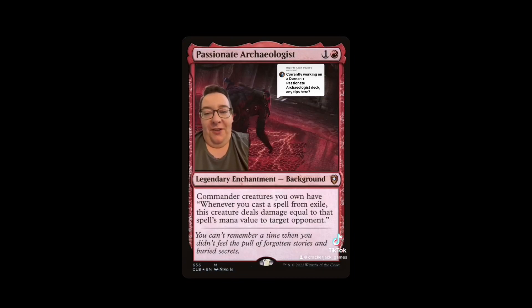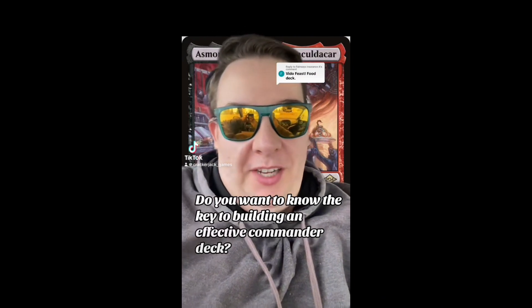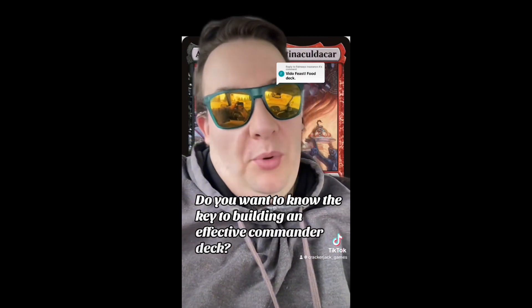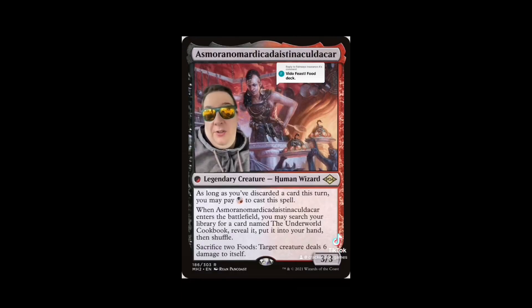Do you want to know the key to building an effective Commander deck? Start with an effective commander. Today: board control with Asmoranomardicadaistinaculdacar — Asmo for the rest of the video. This human wizard is black-red, uses the graveyard, makes food tokens, and abuses them. Having creatures deal damage to themselves keeps the board clear — take out Spirit of the Labyrinth, Eidolon of Rhetoric; No Thalia, Guardian of Thraben, is sticking around. That's what effective commanders do.